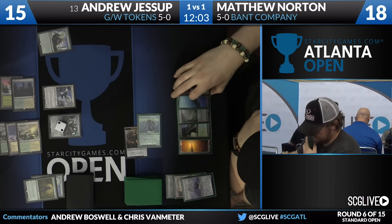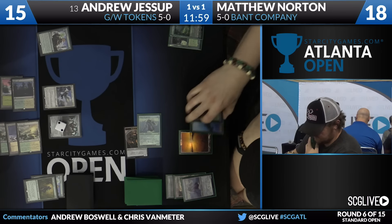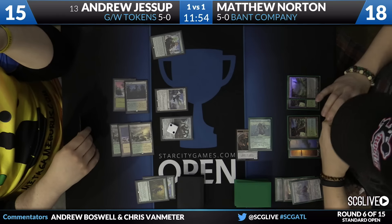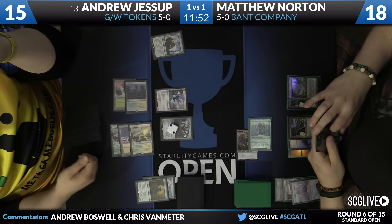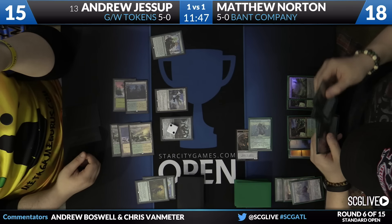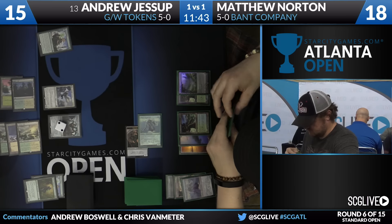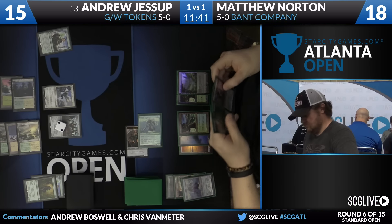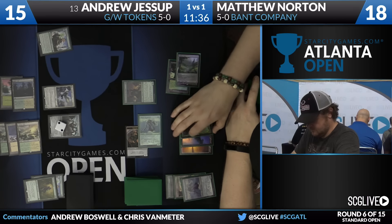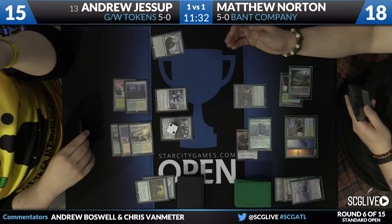Had he played this Eldrazi Displacer before that attack, he could have just blinked the Scion or the Skyspawner that was being blocked and just made another Scion and saved his creature. That's one of the tricky things about a lot of the creature decks in this format — so many of the creatures have activated abilities and it's really tough to just map out all of the options.